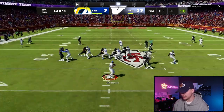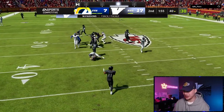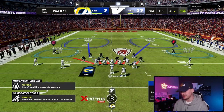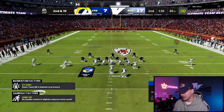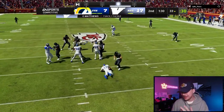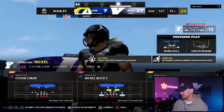Jet motion — no, fake jet! Parsons fires in. This zone blitz D is all about just bringing the dogs — giving them no room to breathe, no time to think. Bring the absolute heat. Clay Matthews this time — back to back sacks, just like that. This guy's in trouble now for sure.